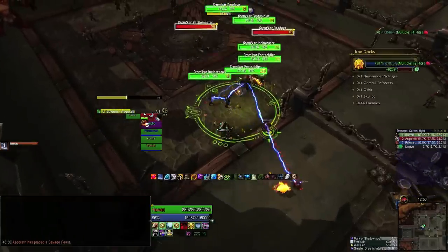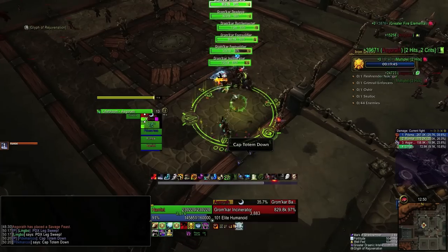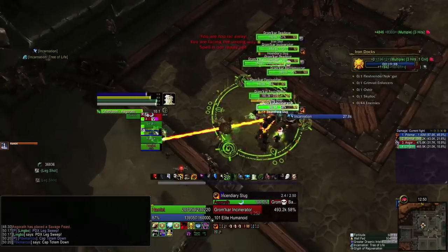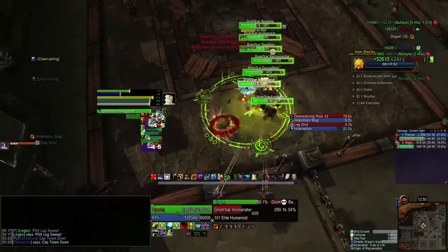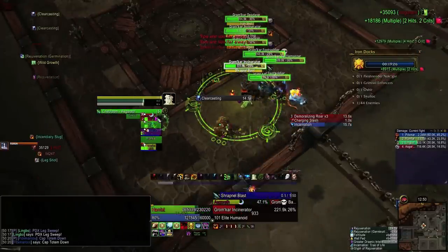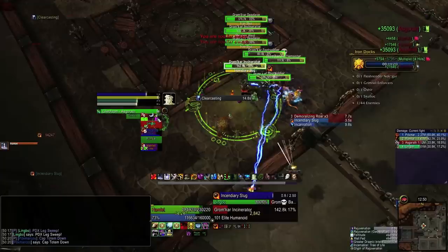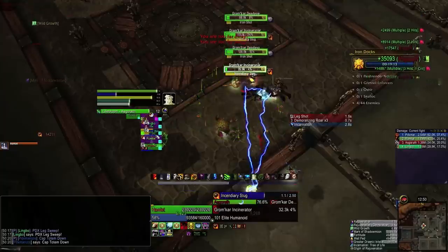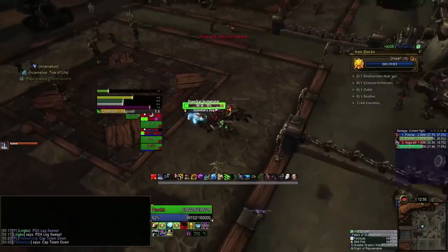We're going to start with these first two packs right in front of the entrance, along with that battlemaster that got pulled in from the left, and we start our usual AoE stun and AoE DPS rotation. The battlemaster can't be stunned, but everything else can. He is the most important mob because of his bladestorms, especially if you have melee DPS. The incinerators will put a magical dot on people called Incendiary Slug that you can dispel. It's not a huge amount of damage, so dispelling it might not be as critical as healing the tank, but it can be worth spending a GCD on if you catch it right when it appears.